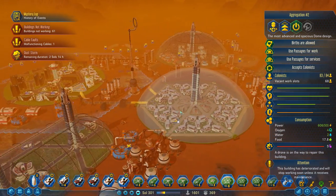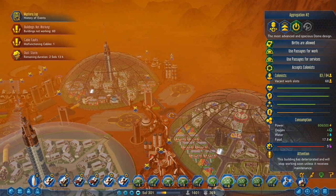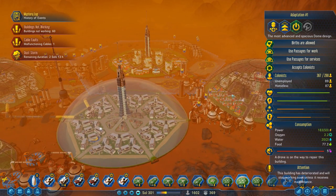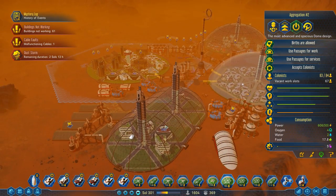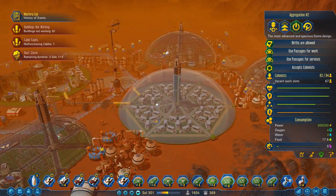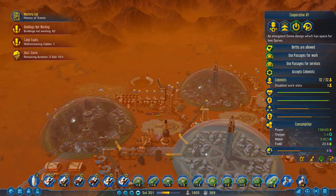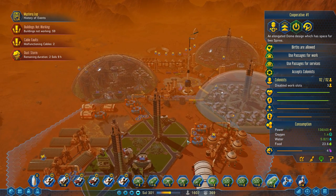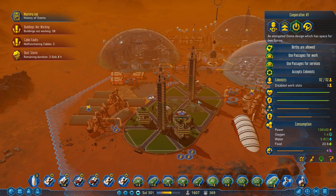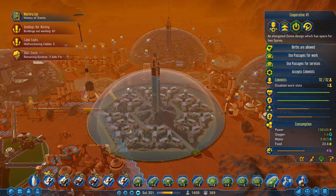This dome is connected. One of the things I learned was that these dome tunnels are really awesome, but they have limitations. These people can share these two domes, and these people can share these two, and then this one can share with that dome — but they can't daisy chain. Residents in this dome can't get access to services in this dome because they don't have a direct connection. These dome connectors were added later in the game as our series was already running, and they would have greatly changed how I went about building these domes.